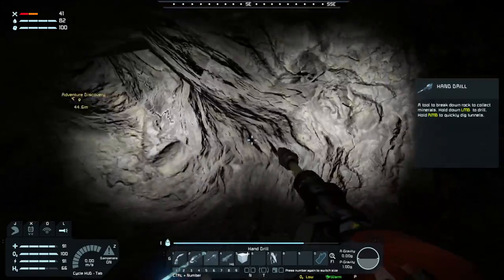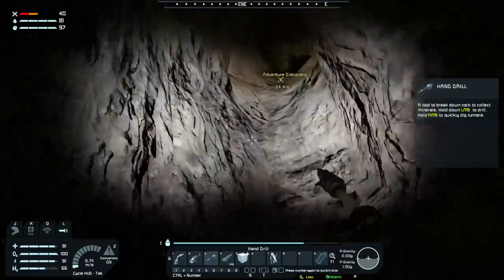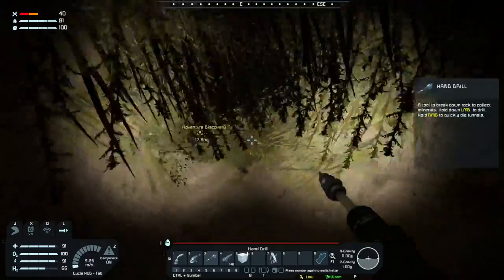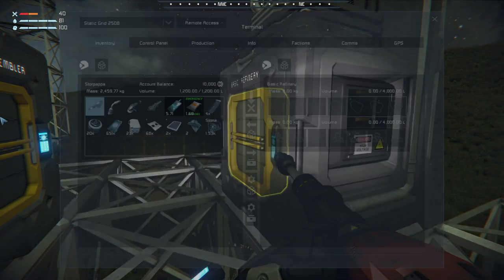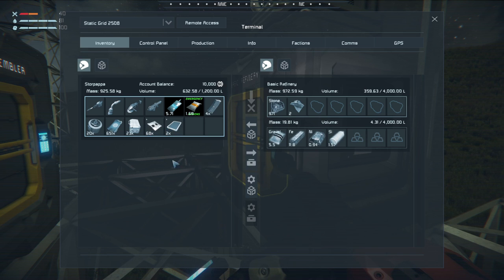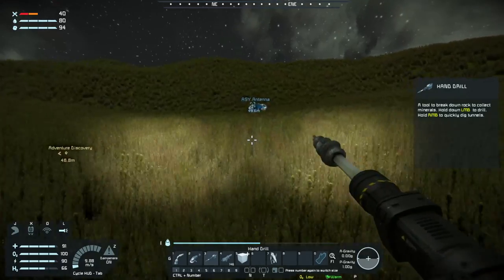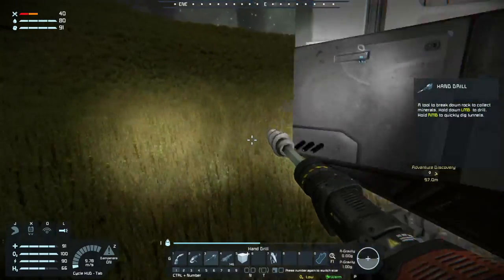Next time I run over I'll grab that cobalt and put that in the refinery - see where it gets us. The refinery does the scrap metal - the basic refinery does. Let's see what we got back here. One steel plate. I grabbed half the cobalt because it was more than I could carry.